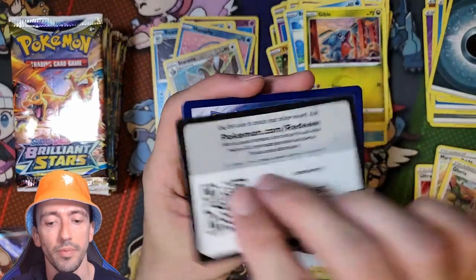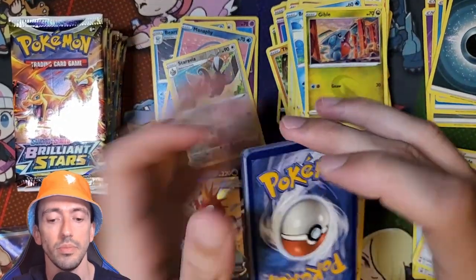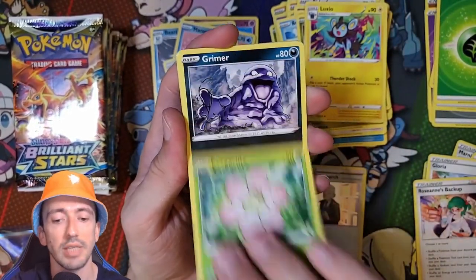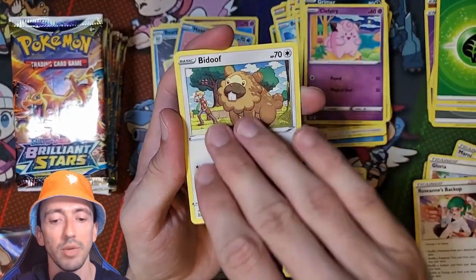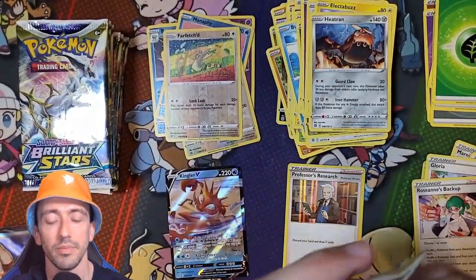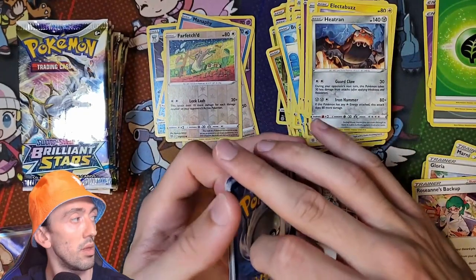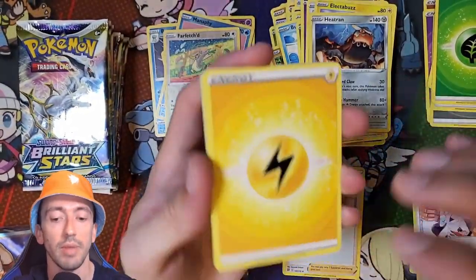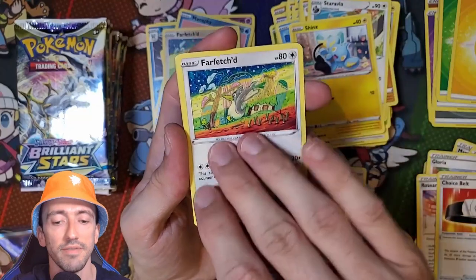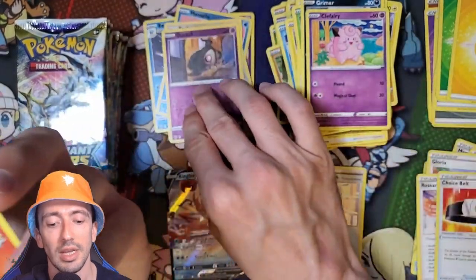And it's a White Code. We've got Grass Energy, Luxio, Gloria, Roseanne's Backup, Execute, Grimer, Cliff Fairy, Bidoof, Electabuzz, Reverse Holo Farfetch'd and Heatran. Oh, it's a Black Code next - nice. We have Lightning Energy, Choice Belt, Vibrava, Staravia, Shinx, Farfetch'd, Execute, Grimer, Cliff Fairy, Reverse Holo Duskull and Holo Maltrass.